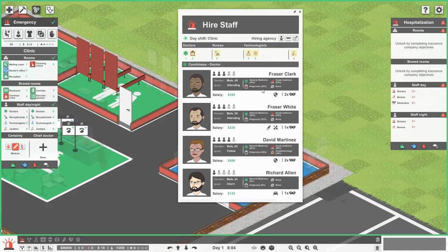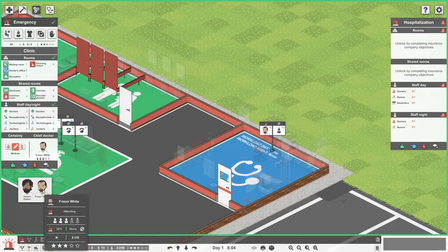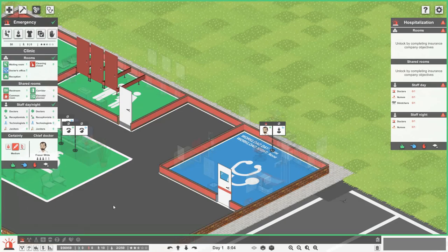We're going to get in one of the doctors — let's get in Fraser White as chief doctor. He's the best doctor we have. When you hover over the rank icons, he's ranked 3 out of 5 doctor icons, whereas Robert Walker is 2 out of 5. So Fraser White will be our chief doctor. This gives the department a little bit of leadership, and if doctors have any problems they can go straight to Fraser.